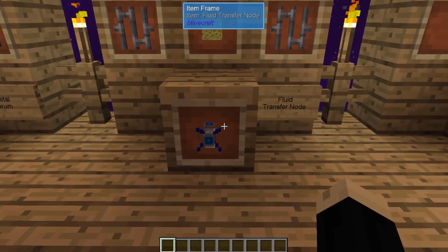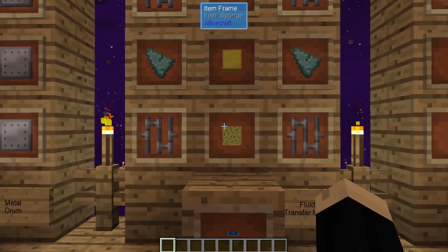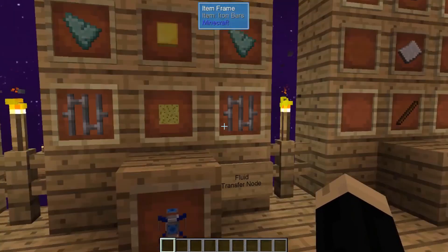You're also going to need a fluid transfer node — the wireless one, which is the way I like to do it — which is four iron bars, two sponge, a gold block, and two prismarine shards.